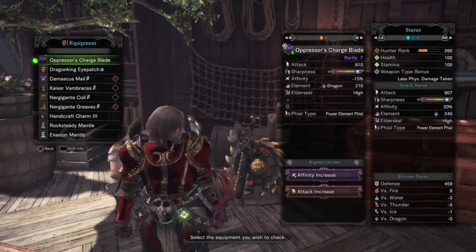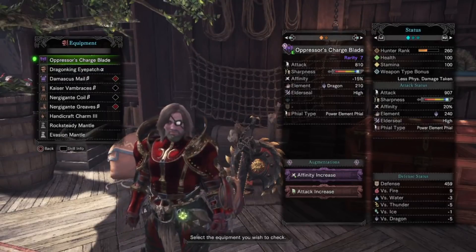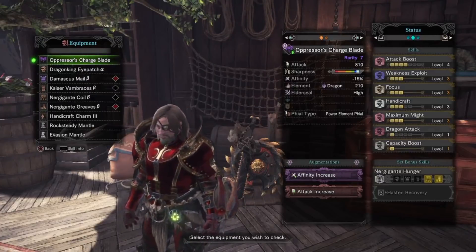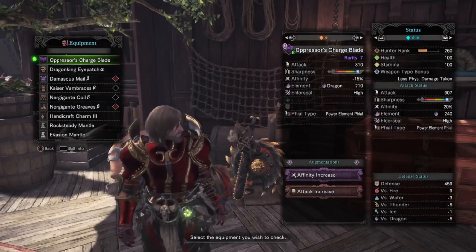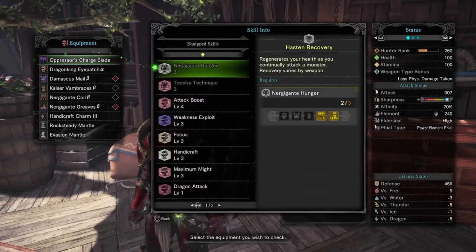For the weapon, we have it augmented with affinity and attack to help out with that negative affinity. The attack could probably be swapped out for a health regen, just for a little more manageability. For the gear, we have the Dragon King Eyepatch, Damascus Male Beta, Kaiser Van Brace's Beta, Nur Gigante Coil and Greaves Beta, as well as a Handicraft 3 charm.